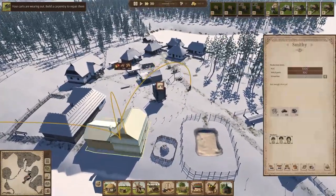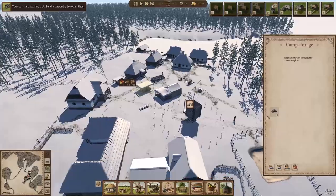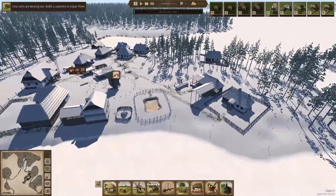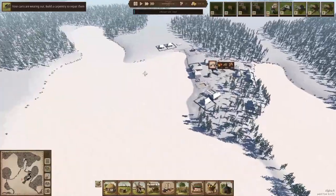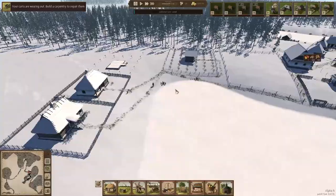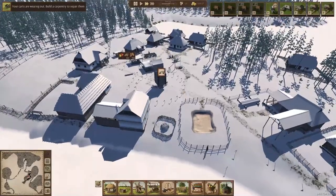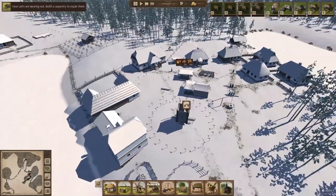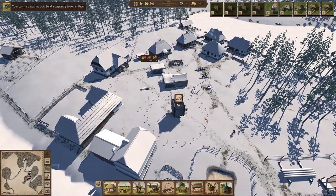If anyone knows a way to get iron without trading, please let me know in the comments. We've got 500 left in there and just over 400 left. Once we run out, I'm hoping to have some sort of trading set up. I'll completely restrict myself to just trading for iron, because you can't play this game without it - you need iron for nails, and without nails you can't build buildings.